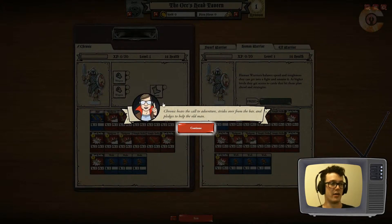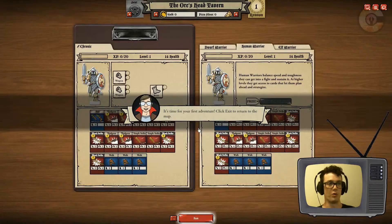We get to name him, and this will be my first one so we will name him Chronic. Chronic hears the call to adventure, strides over from the bar, and pledges to help the old man.